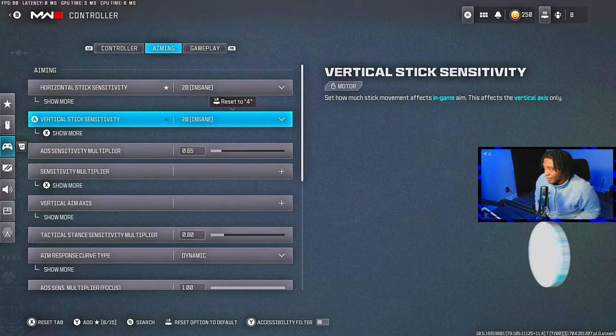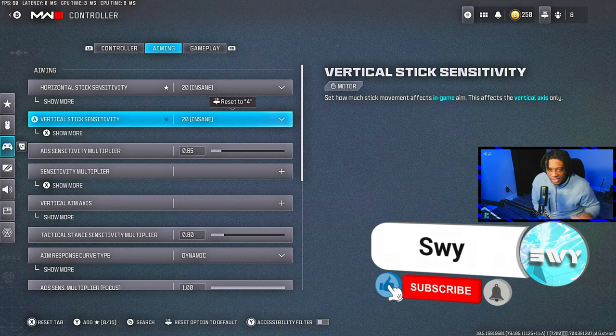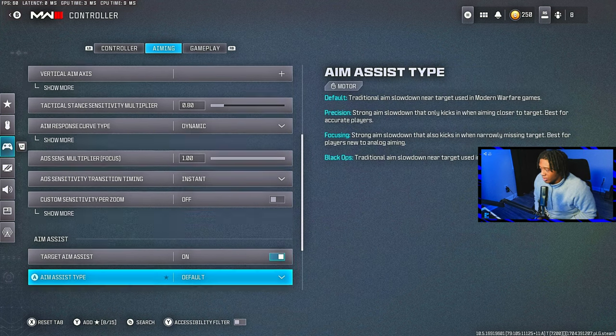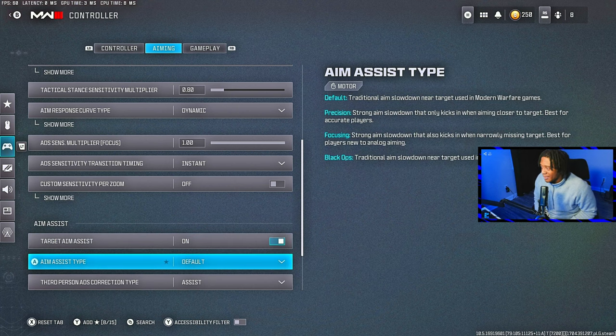Let's get into these settings. So here we go — best settings for you. 20/20 sensitivity. Movement is key in this game, so have a 20/20 sensitivity. Don't be a drone. And then we also want to go target aim assist. If you don't have aim assist and you're playing on controller, just put the controller down if you're not gonna use your aim assist. But seriously, you need to have aim assist on.